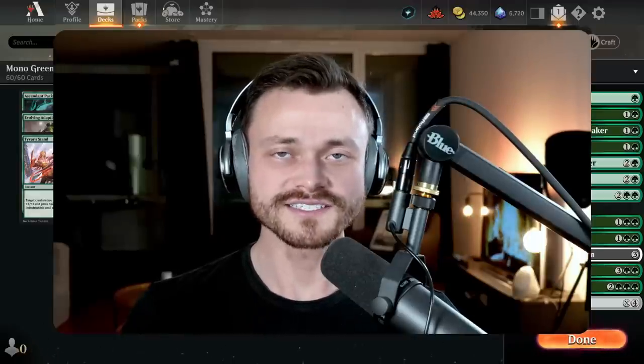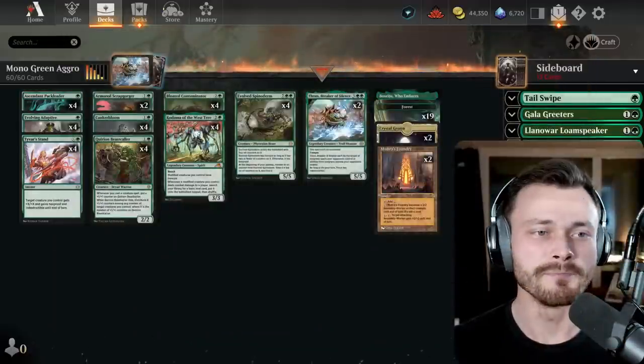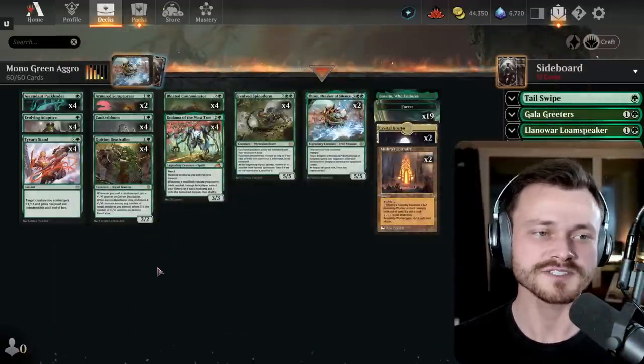Welcome back, I'm Dr. Ruckus, and today we are playing Mono Green Aggro in Ranked Standard. This deck got a much-needed boost from the latest Phyrexia All Will Be One set, and I'm excited to explore some of these new options with you today.